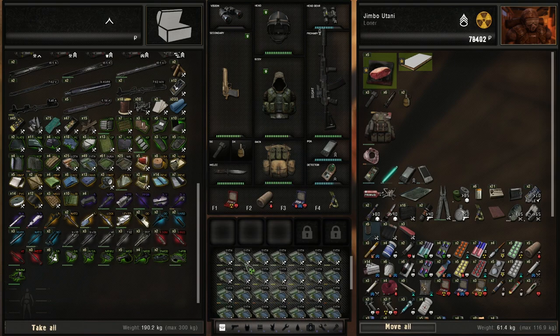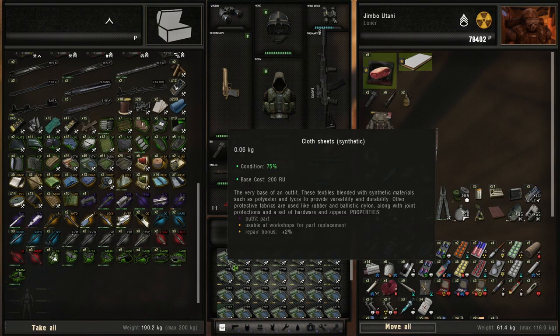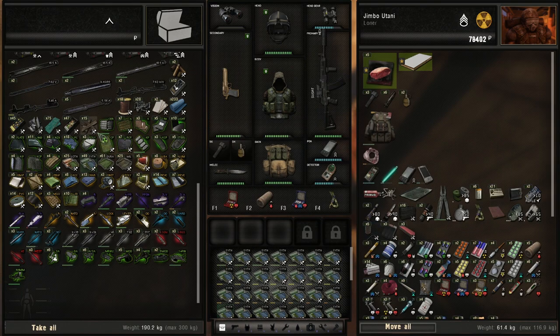Whether this is intentional or not is to be seen, but it's kind of weird that you can use a 0% item or crafting part — which would technically mean it doesn't exist since it's completely destroyed — but you can still use them for crafting. So whenever you're going to craft, just keep in mind that it may use your higher quality ones if you don't keep those in a separate container from your crafting location.